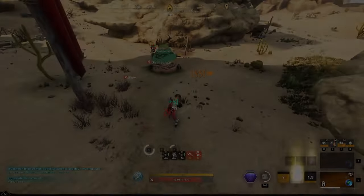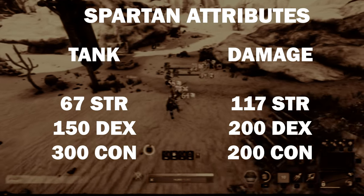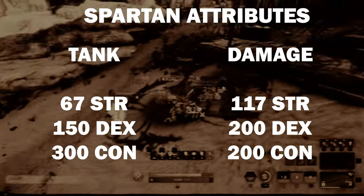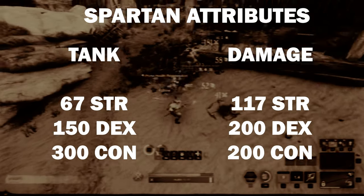There are two attribute loadouts for the Spartan build. The first has 67 Strength, 150 Dexterity, and 300 Constitution and favors a tank playstyle. The second has 116 Strength, 200 Dexterity, and 200 Constitution and favors more damage.